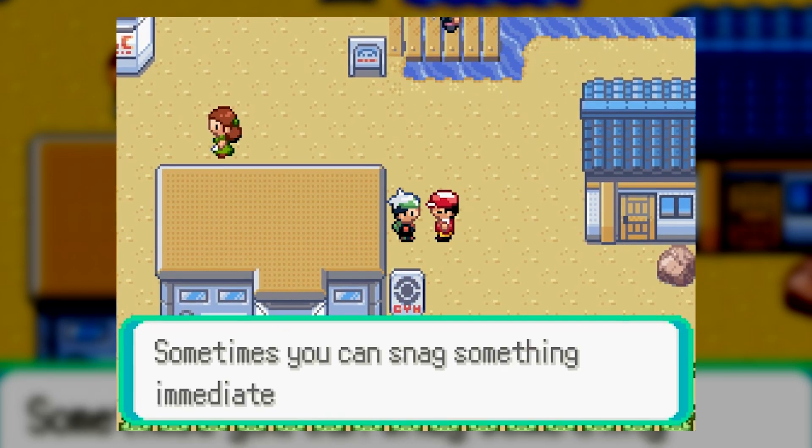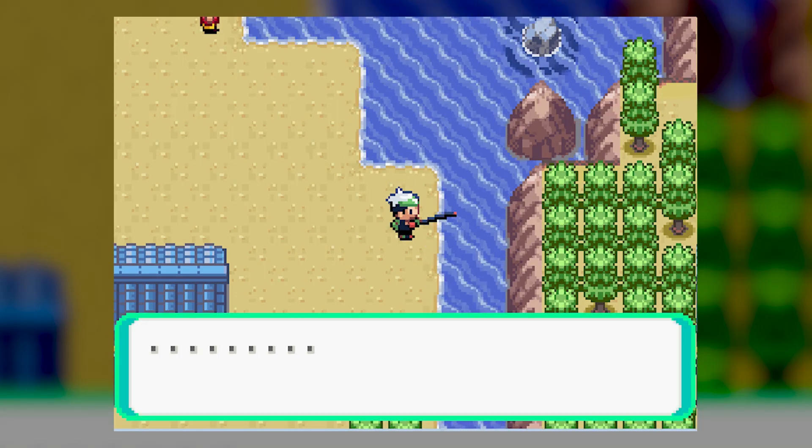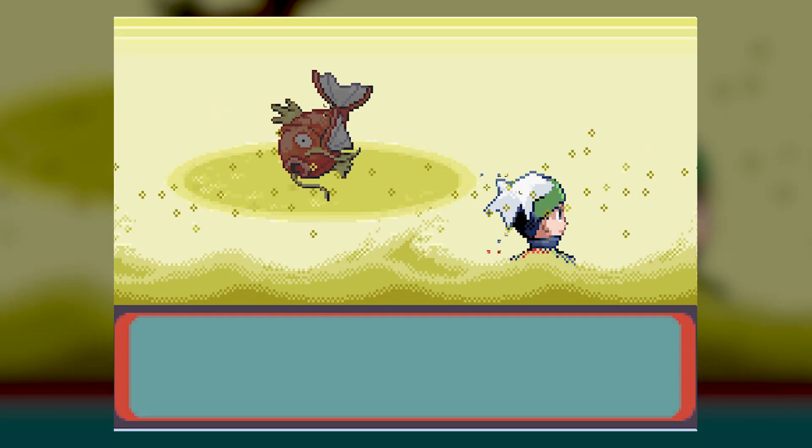Now the Old Rod will do just fine for your first rod, but eventually in the game you're going to also obtain the Good Rod and the Super Rod, which are better Pokemon rods because they attract rare Pokemon. So that is how you obtain a fishing rod in Pokemon Emerald. My name is Joe Liptock. Thanks for watching.